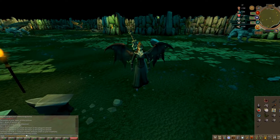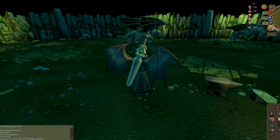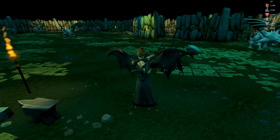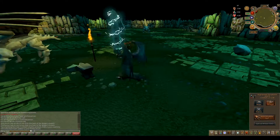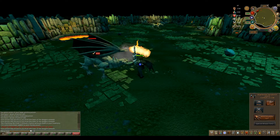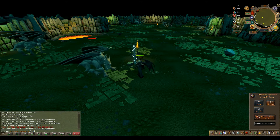Next is Thunder's Great Blade, which is a two-handed sword. When you pull it out, the lightning starts — and let's use the special attack. Looks pretty cool.